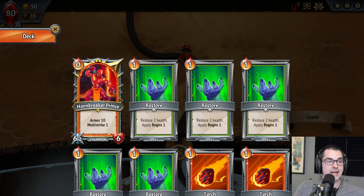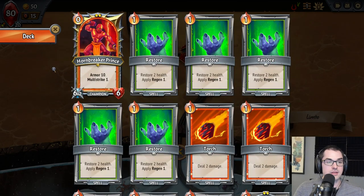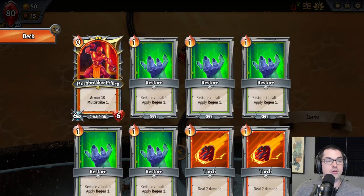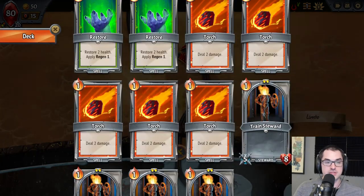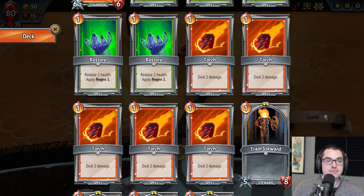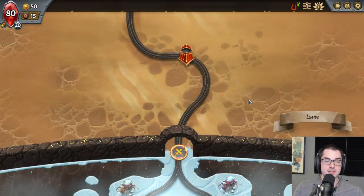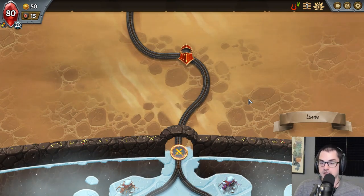Normally at the start of a run you get some starting nodes to collect, but on the very first run of Monster Train you won't have any of that — your mechanics are a little bit simplified. Let's take a look at the starting deck. To start, we have a champion: the Hornbreaker Prince, as well as a bunch of Restores and Torches. These are the starter cards of the Hellhorned and Awoken clans respectively. You get five copies of each, and then four copies of the basic starter unit, Train Steward — basic little 5-8 combatants. They're quite weak but useful early on. Your starting deck is capable of dealing with the first combat and then not much besides.